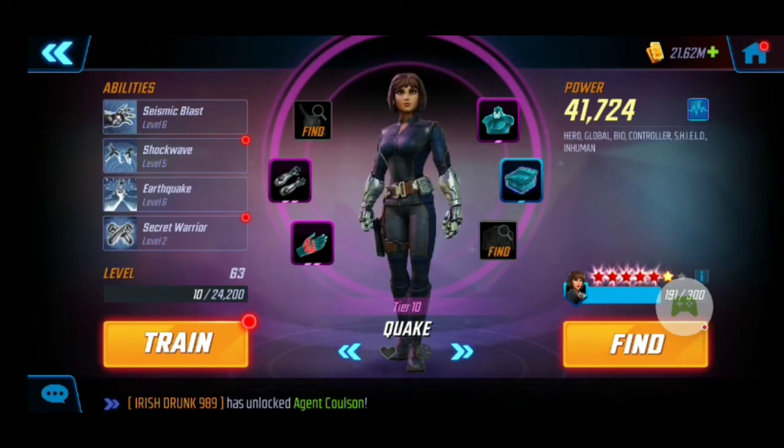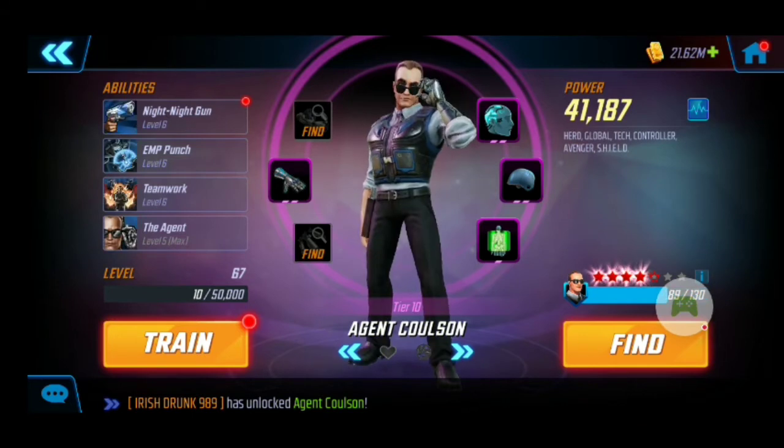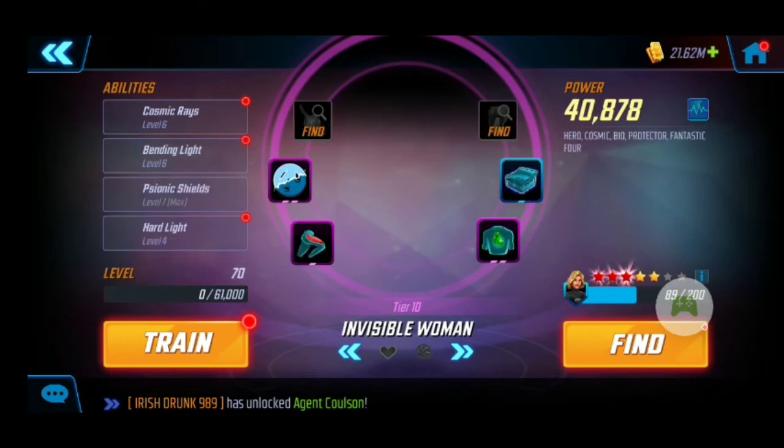Quake is pretty useful. I need to get Nick Fury unlocked to help my Shield team out, for sure. I have a T4 on Coulson — I really like Coulson. I just wish he was more farmable, especially by now. He deserves to be, in my opinion.